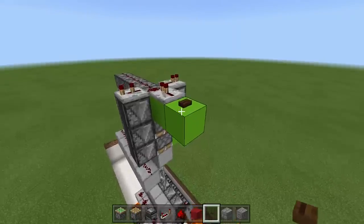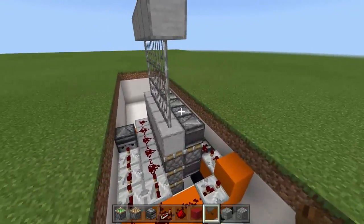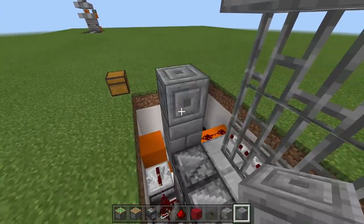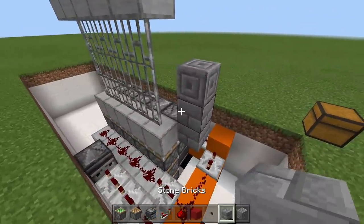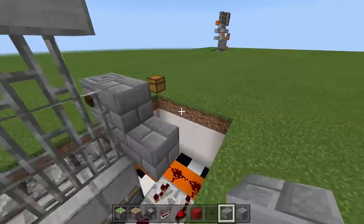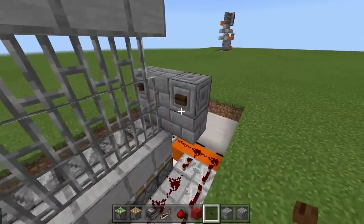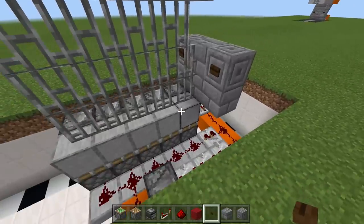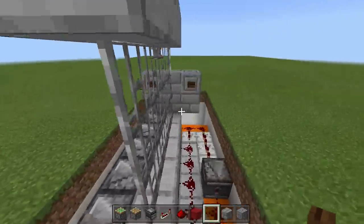Make sure your gate is closed — that'll make this a tiny bit easier. We're going to place in our button: I'll use some chiseled stone bricks and place a wooden button off the side of this block. Make sure they are wooden — you cannot use stone because we need a longer pulse. Place another wooden button on this side as well. Just to note: the inside of your gate is right here, and the side with the observer blocks is the outside.